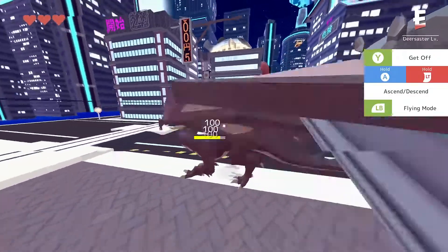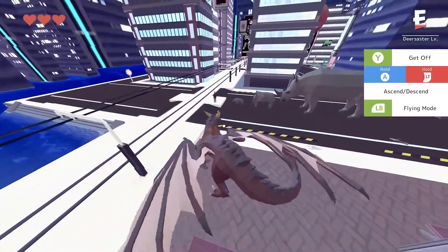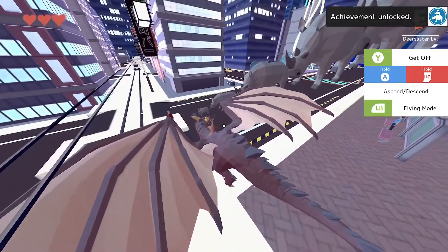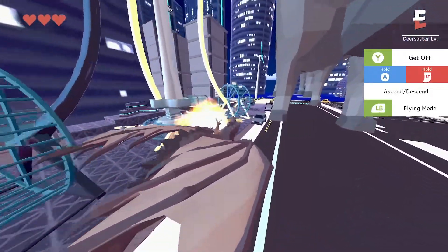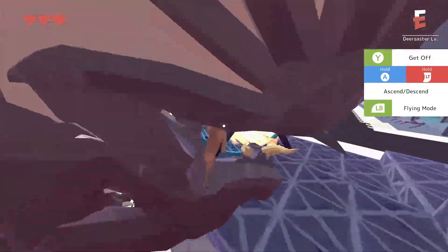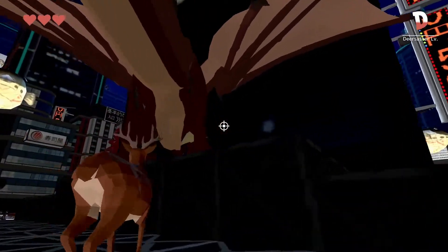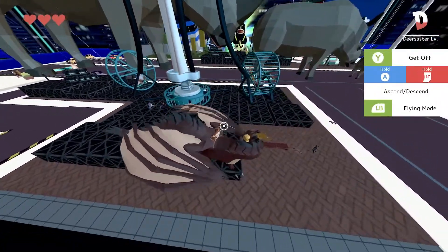Another achievement pops — take that one as well. On the left-hand side you can see a building that's kind of white; we need to take out all of the humans at the bottom there and it's going to spawn another mini boss. Use your flame — sometimes the flames glitch a bit, so I had to get off and use the deer itself to take out the last humans. Make sure you take out everybody in that area.